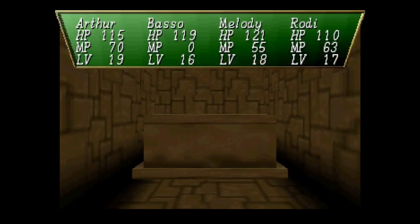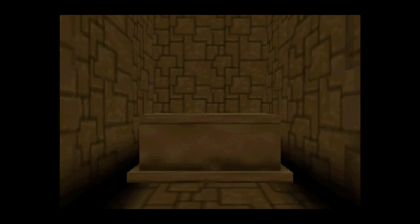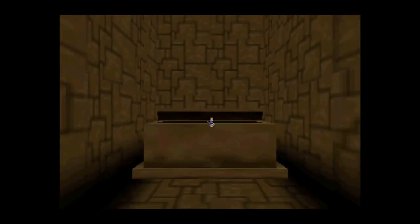Now we can go in here and there's another crypt. At least this one makes sense because it's on the ground — not the one with the Magic Nectar that was literally on the ceiling. That won't be the only crypt you see in here that's on the ceiling.